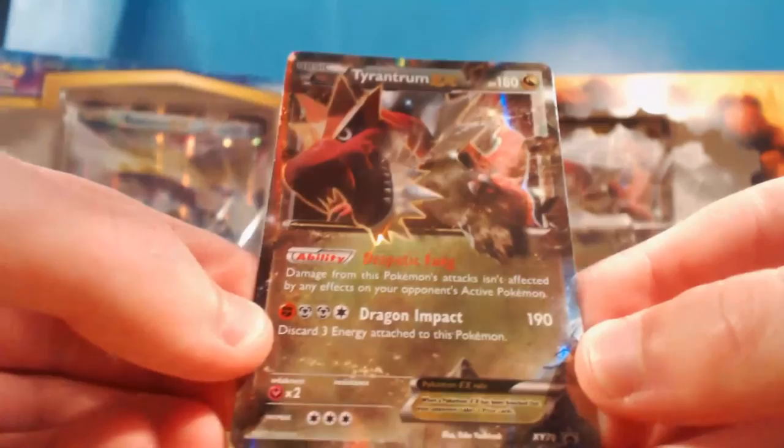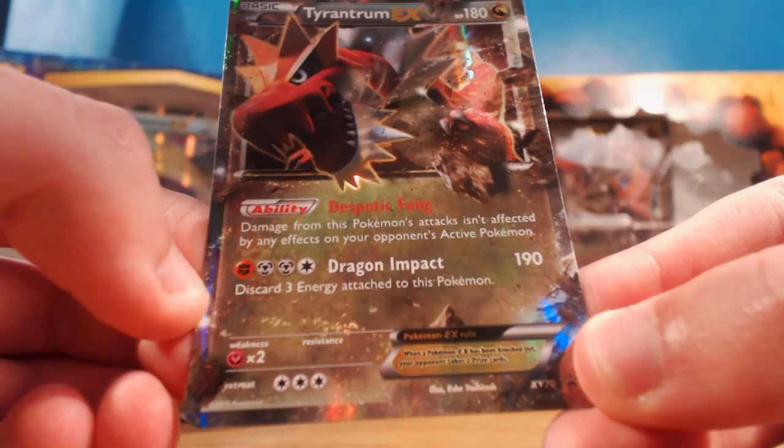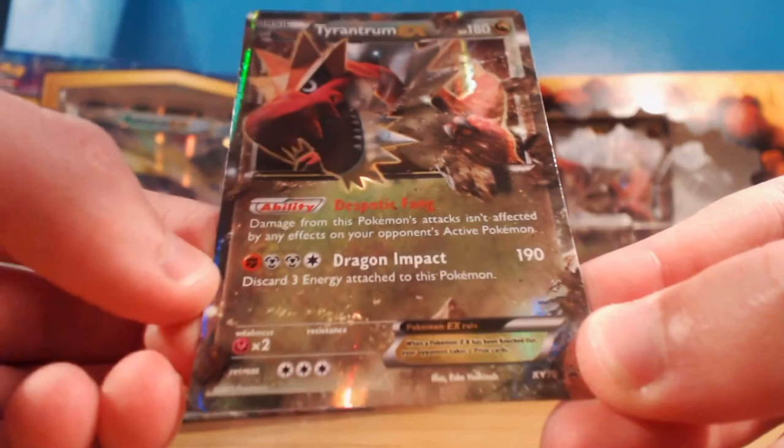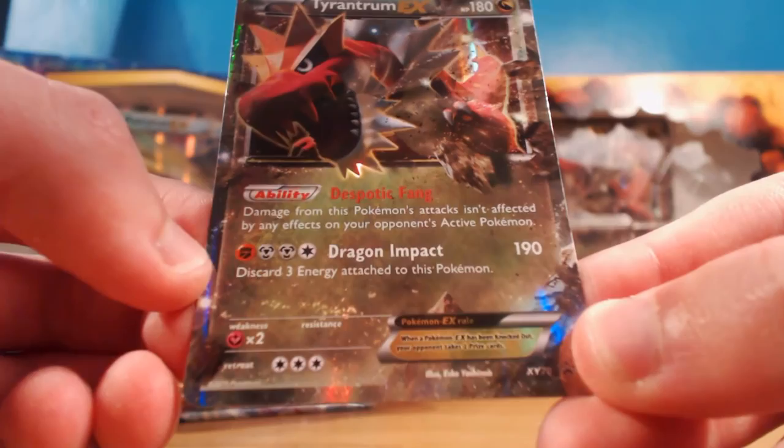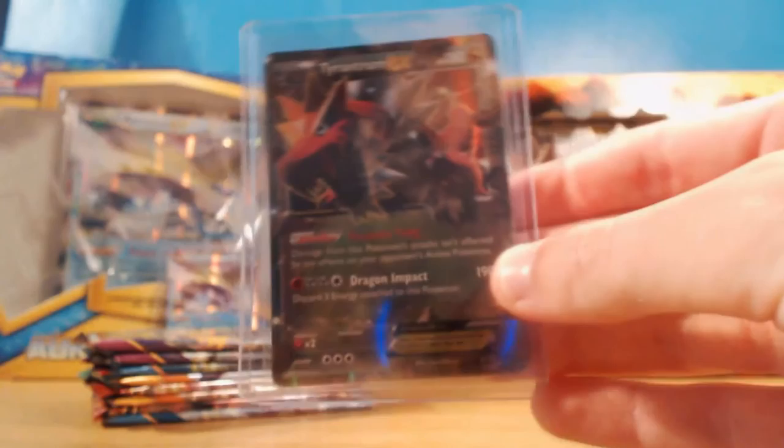Now let's have a look at the Tyrantrum EX - it's got 180 HP, the dragon typing. It's got the ability Despotic Fang, and damage from this Pokemon's attacks isn't affected by your opponent's active Pokemon. Then we've got Dragon Impact which is 190, with a kind of weird combination of energies - it discards three energies attached to this Pokemon. That is a pretty awesome card. Let's sleeve this bad boy up and top load the promos, because they don't go into the folder. So we've got Tyrantrum and Aurorus.